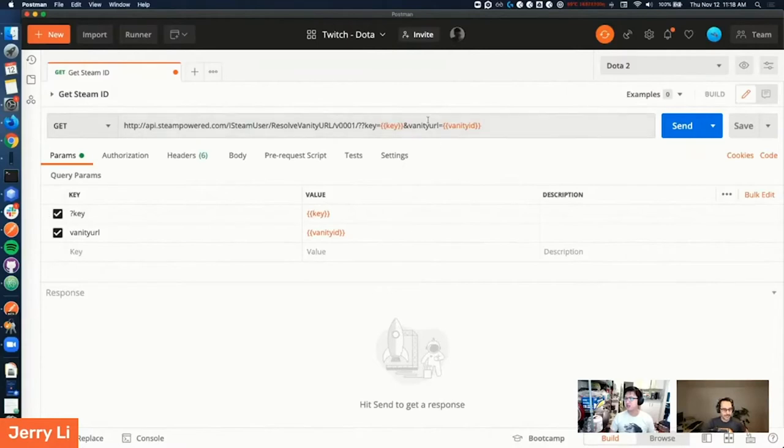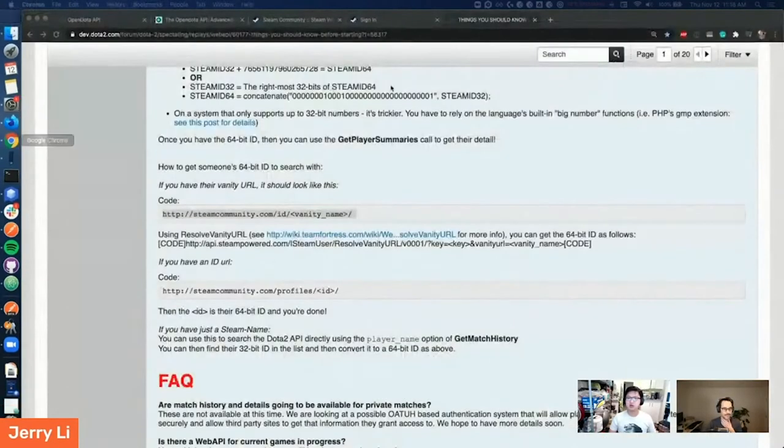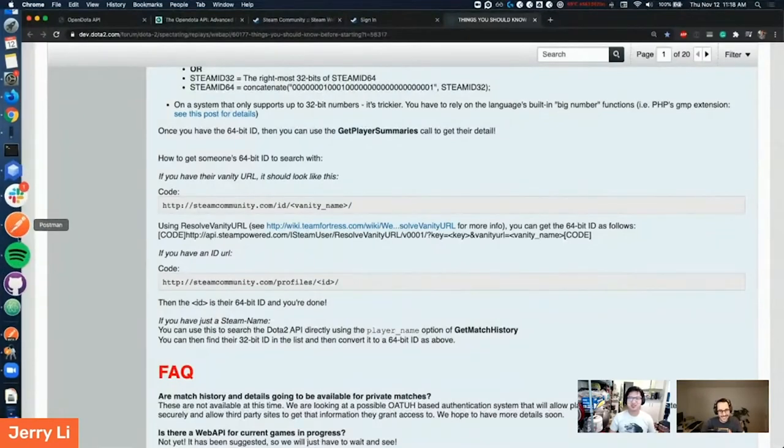Docs are even worse than we thought. So we have the API set up and added your API key. What's the vanity ID thing? The vanity ID is basically my user ID on Steam since I customized my username. You have to use the vanity ID. And I read in the docs that you have to do some math after to convert it, but we can figure that out live. John's saying there's a business case here — we need to reach out to them and let them know there's an easy way to generate your docs.